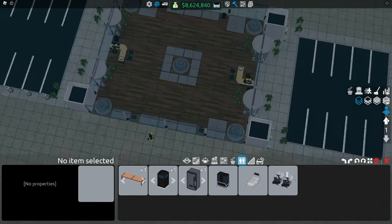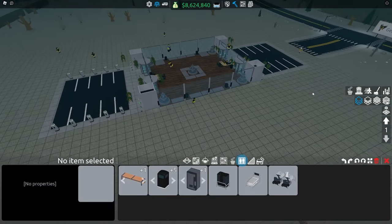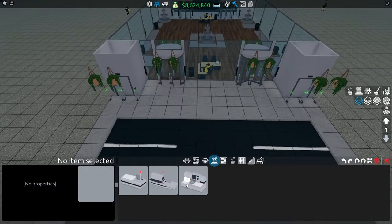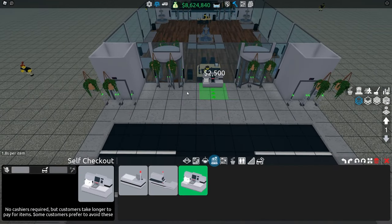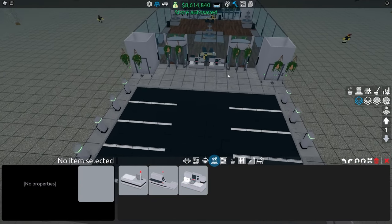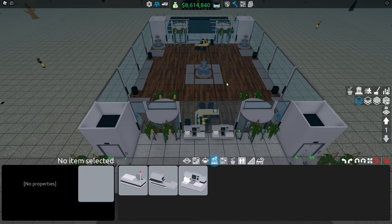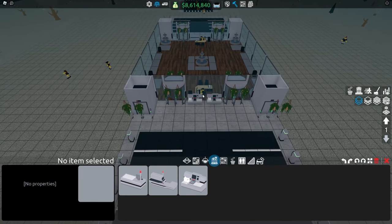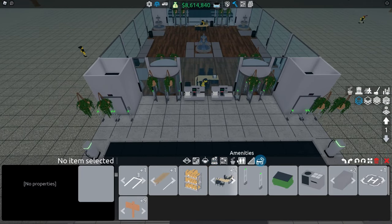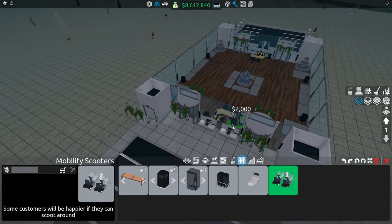We have a really good looking layout now. We're almost done, but we need to finish the outdoor area. Outside, we'll put the self-checkouts on the glass wall here so customers can walk there and sell. We don't want checkouts inside the store because customers would have to walk toward the checkout inside and it would make it more crowded. That's why I put the checkouts outside instead. I also put out the mobility scooters on each side like this.